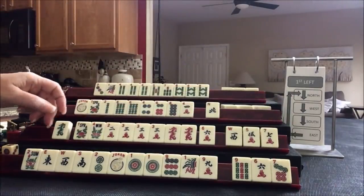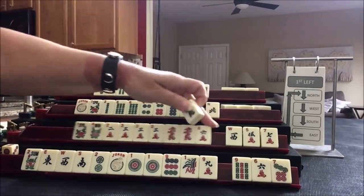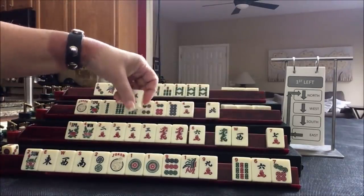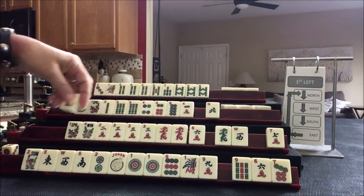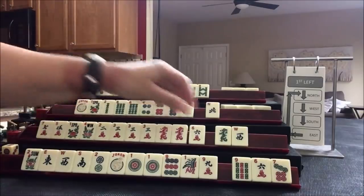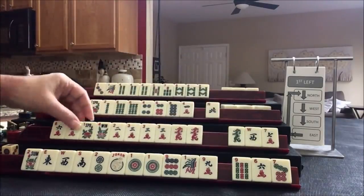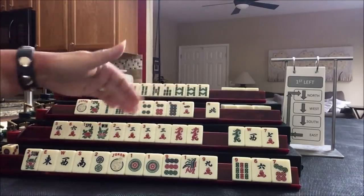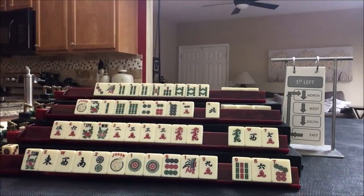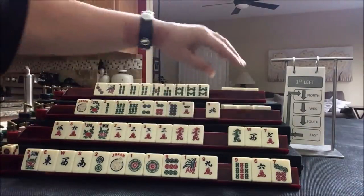Two, three dragon. Two, three — let's see. If we get a nine crack, we could do three, six, nine dragon — that would be the concealed one under three, six, nine. Let's pass those three.